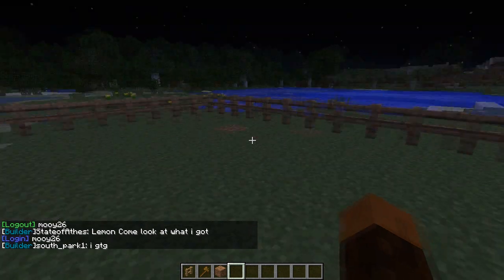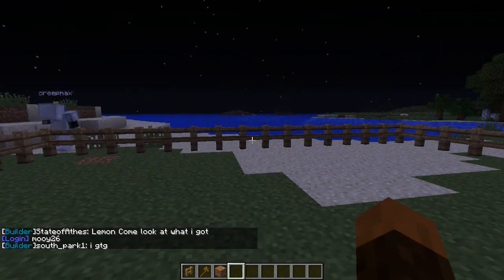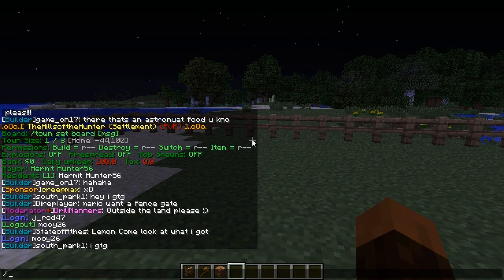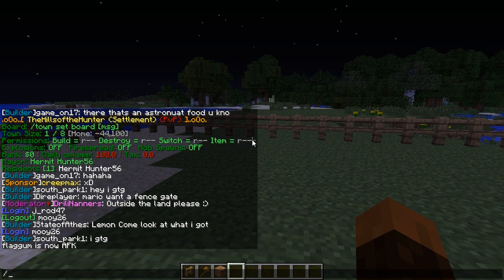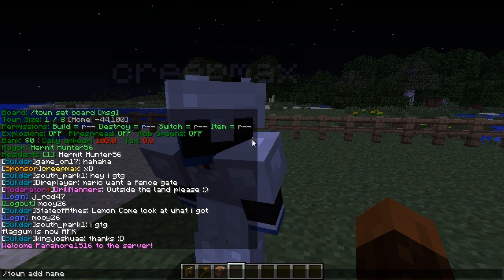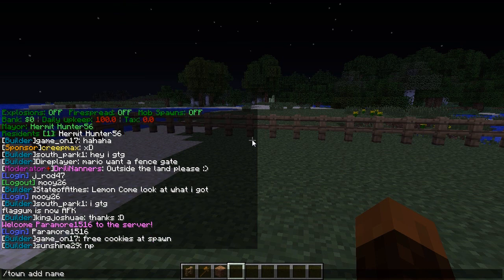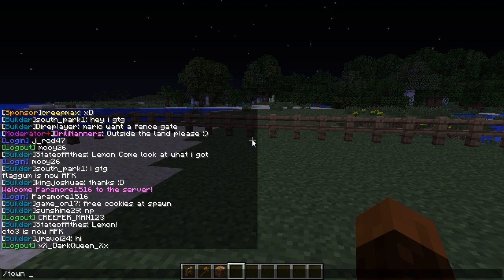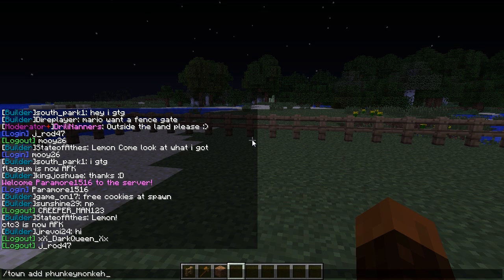Now if you want to add people to the town, only mayors can do that. To add a member, there are two different commands depending on whether the person you're adding is online or not. If you do /town add and then the name, it will send an invite to that player to join your town. That's quite simply it - /town add name. For example, /town add FunkyMonkey - obviously I'm already a member, but you get the idea.